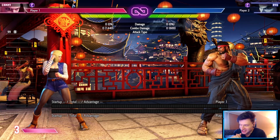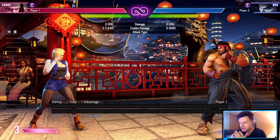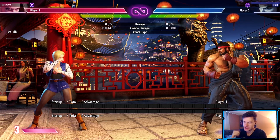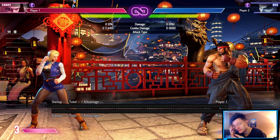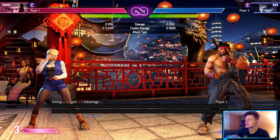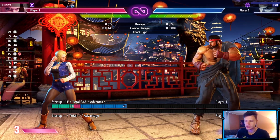If you're playing a fireball character, sometimes you need to think of your fireball as one of your best pokes. Ryu doesn't have a normal that reaches as far as Dhalsim's does, but he has a fireball — you can treat it that way.